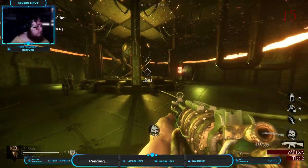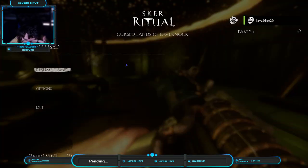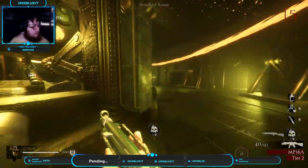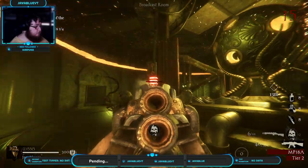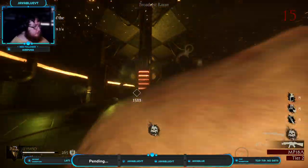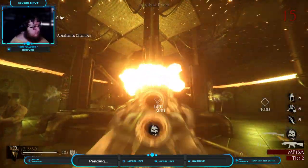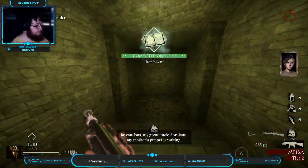Also, I need ammo — good thing I can buy that. Of course. You stood in front of my gun — that's what you get. Can you go do something? Go away. How are we doing on ammo? I think there's one down there anyways.